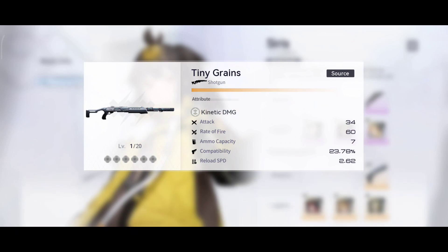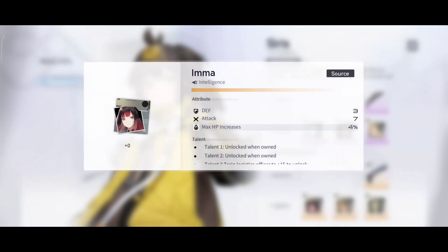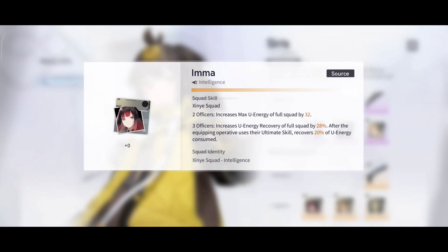Now on to the advanced equipment. Tiny Grains is her primary weapon - does kinetic damage, 34 attack, 60 rate of fire, ammo capacity 7, compatibility 23.78, reload speed 2.62. As for the logistics, she is using the Shinya squad. Two officers increase maximum UNRG of the full squad by 32%. Three officers increase UNRG recovery of the full squad by 28% after the equipment operative uses the ultimate skill, and recovers 20% of the UNRG consumed.